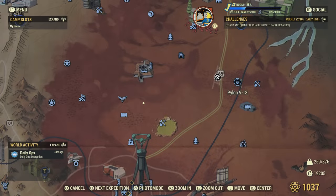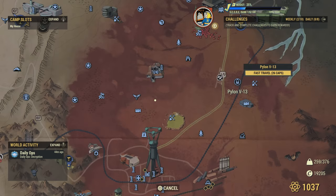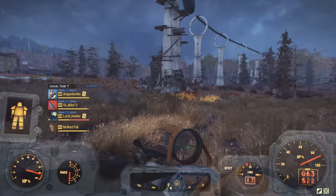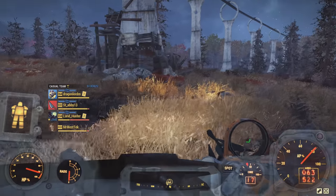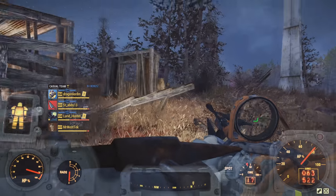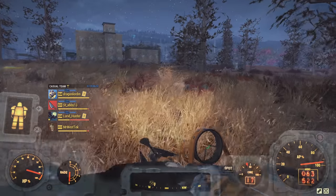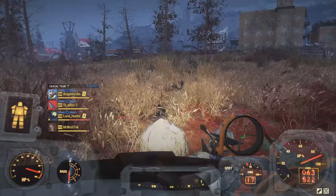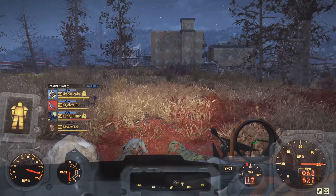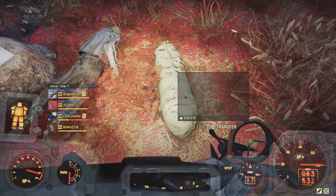The first place you're going to want to come to is Pylon V13, just over here in the Cranberry. Make sure when you come over here that you know there are some enemies — there's a behemoth and some super mutants to the left, some anglers, possibly some gulpers, and fog crawlers can spawn here. You're looking for a skeleton with a green duffel bag beside it.